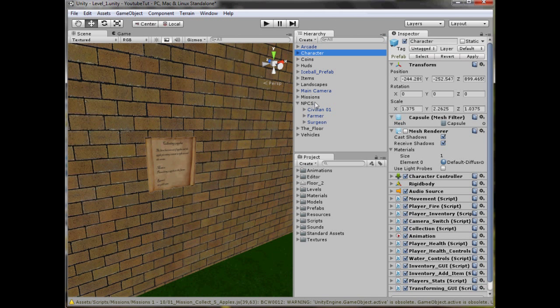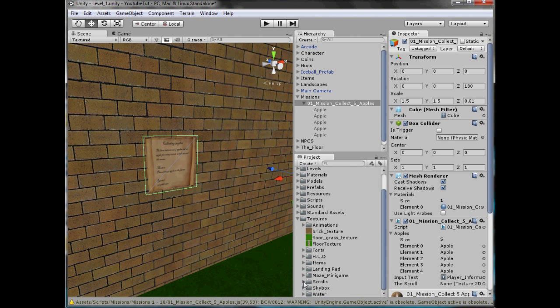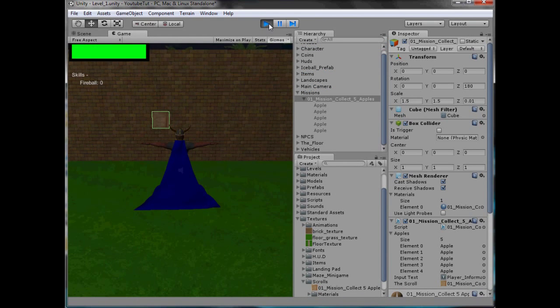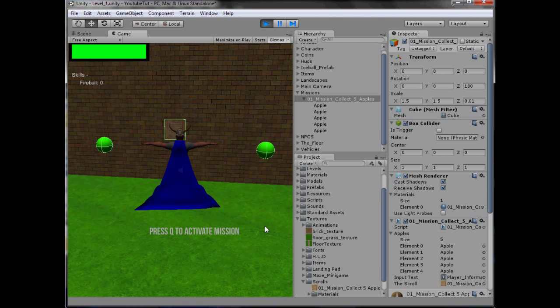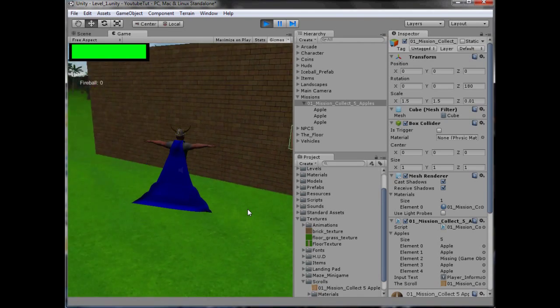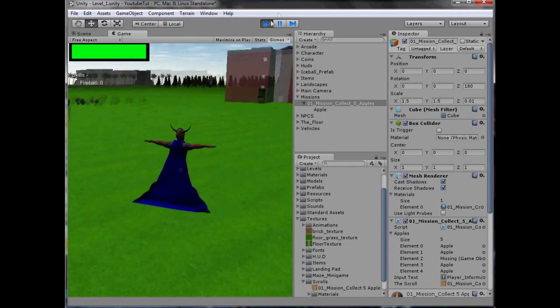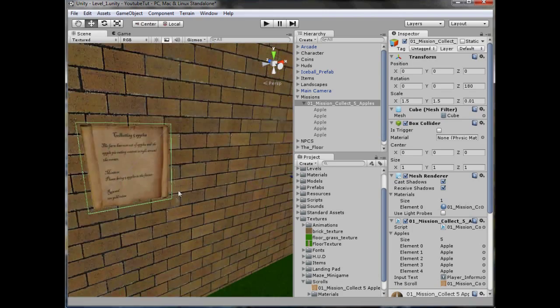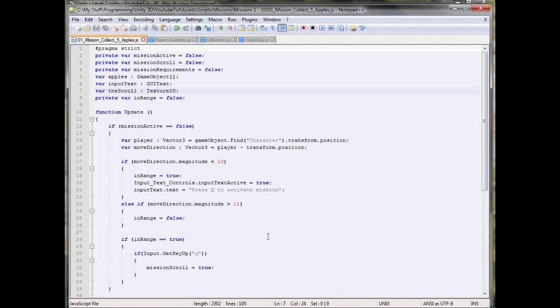I'm actually genuinely excited, it's so cool. I've never done a mission before — the last mission I attempted went horrifically wrong. So where's our mission scroll? There you go. Let's hope it works — oh, that's nice! Collect five apples, do you want to do it? Yes we do. Begin — that's nice. So we've got our five basic missions. Can I collect five apples? Yeah, we just needed to move the buttons.